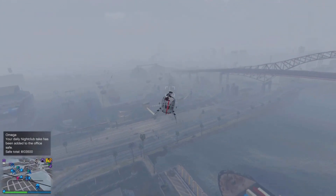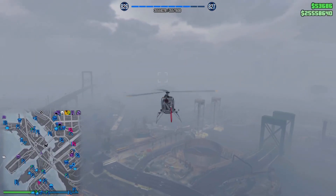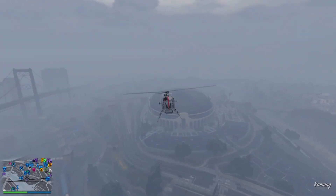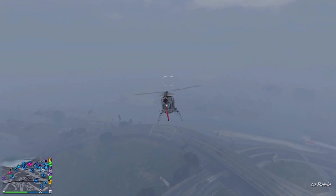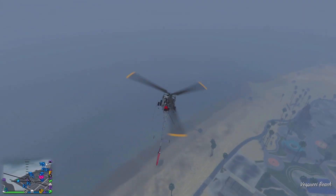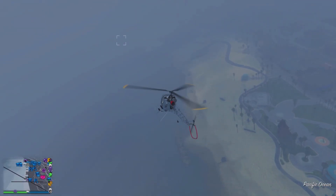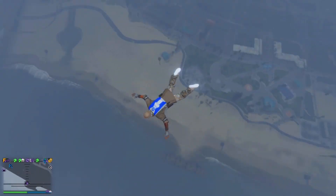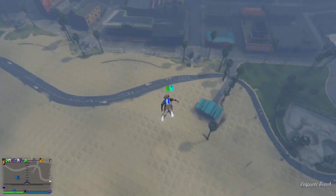Once I get to the beach, I'm about to jump out of the helicopter. When I jump out, I'm going to pull my parachute and try to land directly in front of the Mask store. So jump out of the helicopter — you're going to have a parachute on. Pull the parachute and I'll pull it once I get close to the ground.